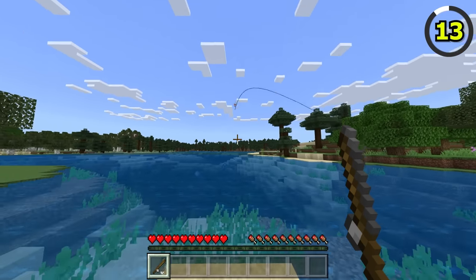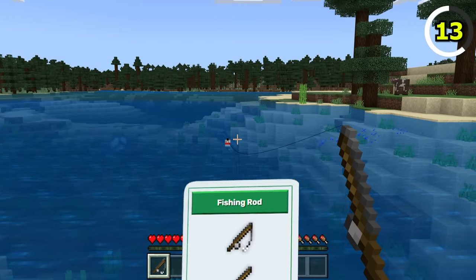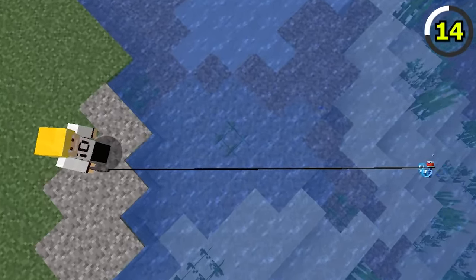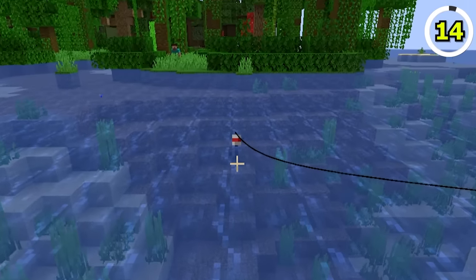Fishing rods in Bedrock Edition are way stronger than Java's fishing rods, as they have six times the durability. Bedrock has 384 durability, whereas Java only has 64. With that said, there is a drawback to fishing in Bedrock Edition, as you are unable to catch any tropical fish or puffer fish in any jungle biome.